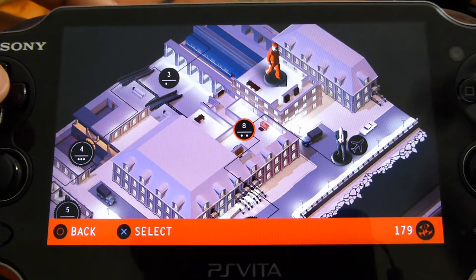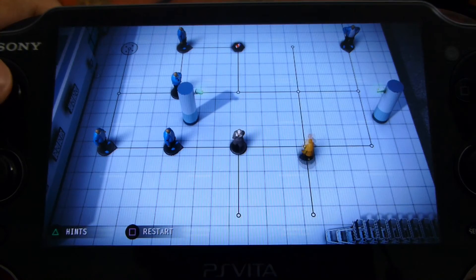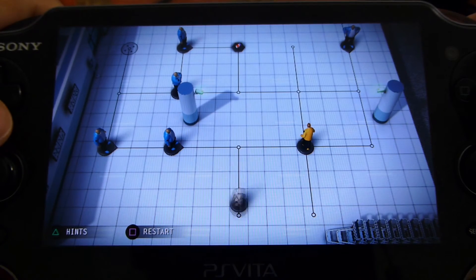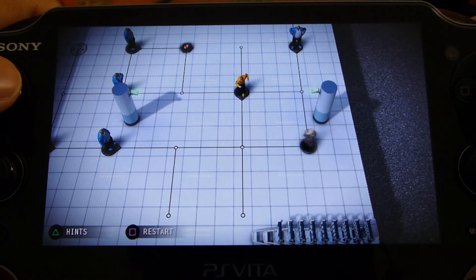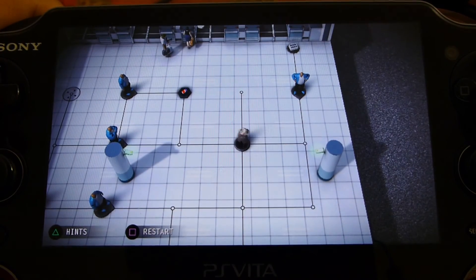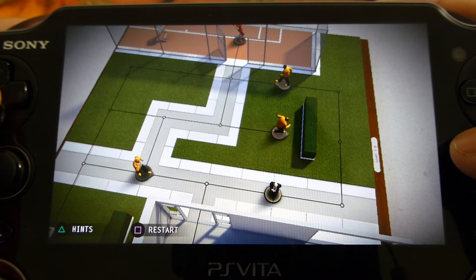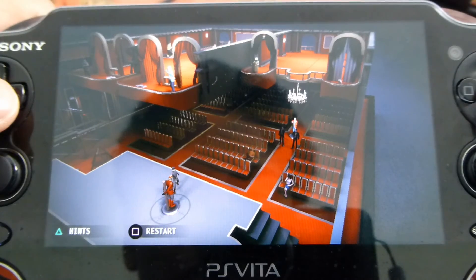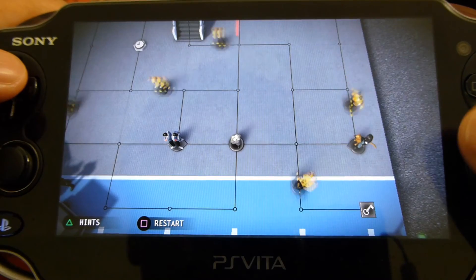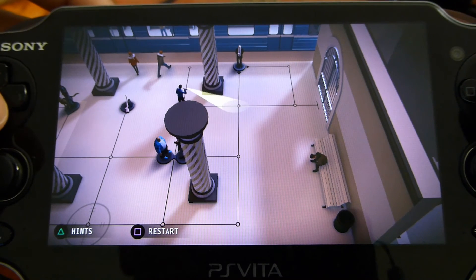Overall, Hitman Go Definitive Edition is an interesting take on the Hitman series that manages to encompass the better aspects of portable game design in addition to clever stealth gameplay. The difficulty spikes at times and the game can become a little repetitive during extended play sessions, but Hitman Go is a lot of fun and a great fit on the PS Vita. If you have already played it elsewhere then there's little need to double dip, but if you have not already tried Hitman Go, the Vita is as good a place as any.